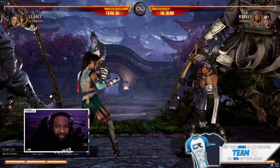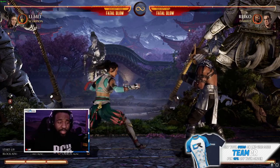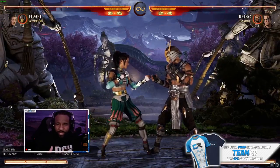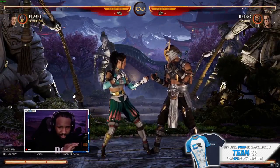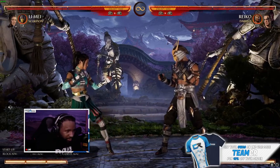We got 45 percent for one bar from her little starter, which is four-four — pretty good damage right there. She's going to use that exact same combo with different starters, like this one right here, which does a little bit more damage because of the different starter. You pretty much do that same combo with other starters as well.